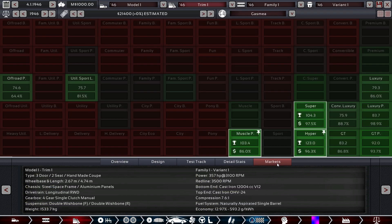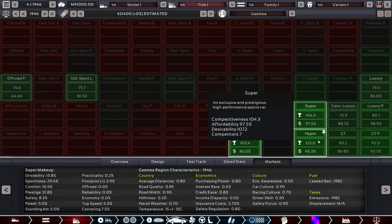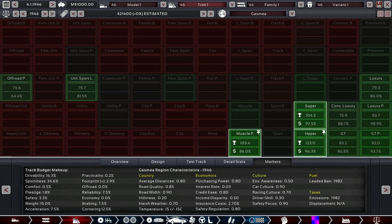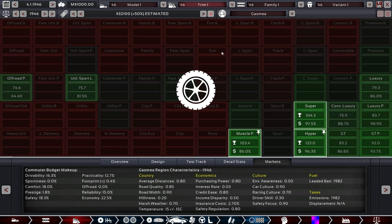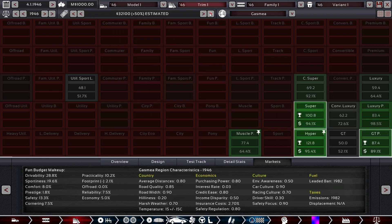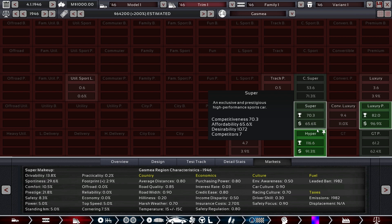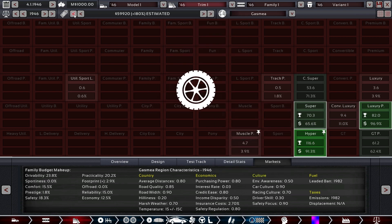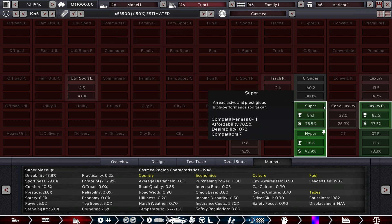We have muscle and premium above 100 at markup zero, and super and hypercar really high, so this should sell to basically all these segments. The car is at 21,000 — definitely not a good utility sports luxury vehicle. At 50 markup, hyper doesn't care and GT premium barely cares, but other categories disappear. Since this is a true beast, we want to sell to supercar buyers. Let's go with 150 percent margin — we sell few cars but it should be good.